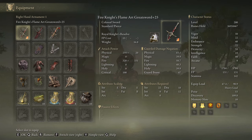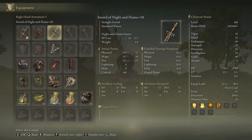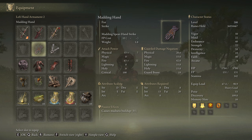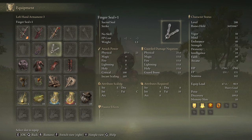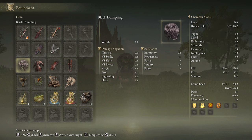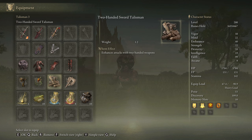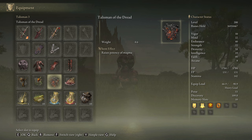We are going to use the Fire Knight's Greatsword on plus 25 with the Royal Knight's Resolve Ash of War on the Flame Art Affinity, but we can also use the Blasphemous Blade on plus 10 or the Sword of Night and Flame on plus 10. We are going to use the Madding Hand since it will increase our damage by 7.5% with each Madness proc, and we need the best seal we have available to cast our main spells. We are going to be rocking 3 pieces of the Rakshasa's Armor Set for a 6% damage boost, combined with the Black Dumpling for a 10% damage boost with each Madness proc. The best talismans for this build are the Aged One's Exultation, the Fire Scorpion Charm, the Two-Handed Sword Talisman, and the Axe Talisman. If we want to use the Blasphemous Blade we are going to use the Talisman of the Dread and the Shard of Alexander.